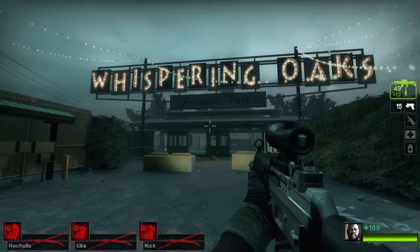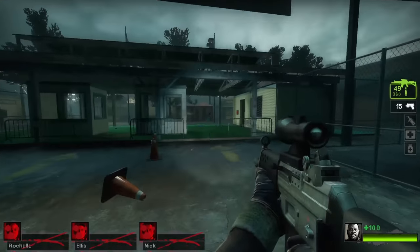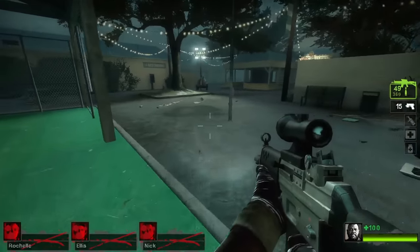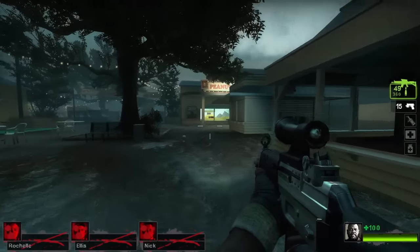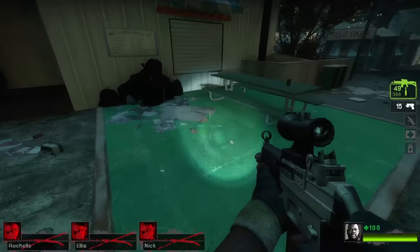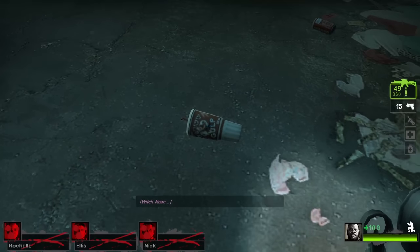But before we get too far ahead of ourselves, let's take a look at Chapter 2, The Fairground. Once you arrive, you'll be outside of what I would consider the most well-known portion of Left 4 Dead 2. But before we reach our destination, if you take a look at some of the piles of garbage, you'll notice a few familiar faces: that of the Pyro on a burger box, and the Heavy on a soda cup.